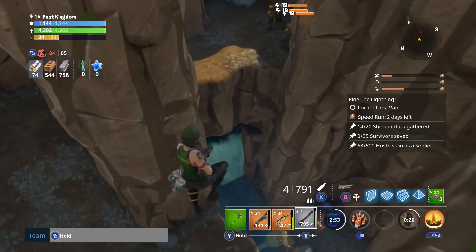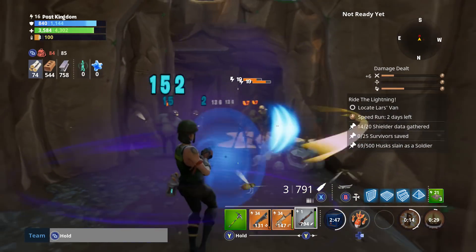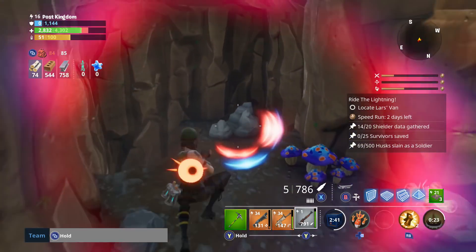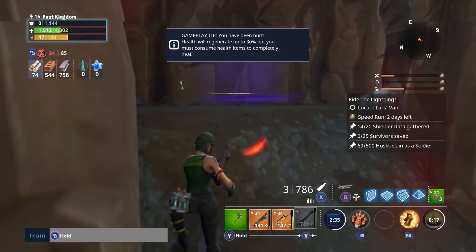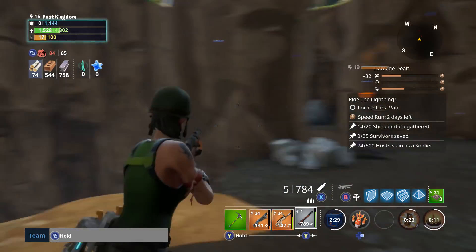Obviously the stats can change for Save the World and Battle Royale - the stats can be completely different, as we saw with the hand cannon. It actually ended up having seven bullets in the mag, which was really surprising. It was really an odd number and pretty surprising. It was interesting to see them do that with the hand cannon because from Save the World it was a mixture between two weapons. It was a brand new weapon in Save the World as well, so it's quite cool.